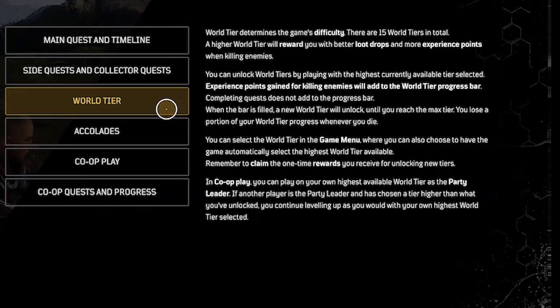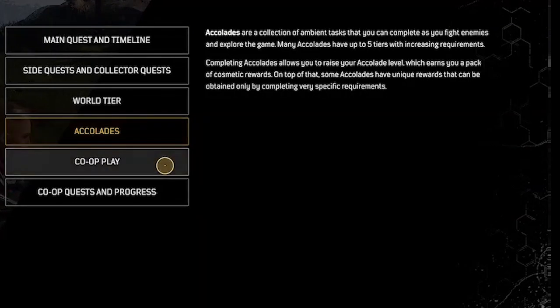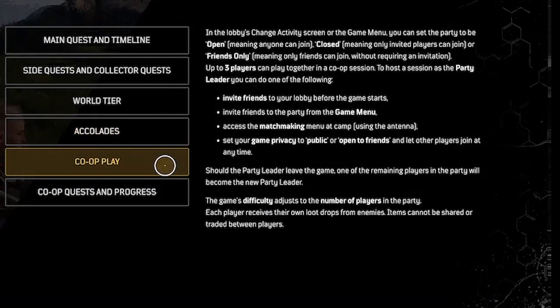You can unlock world tiers by playing with the highest currently available tier selected. In co-op play, you can play on your own highest available world tier as the party leader. If another player is the party leader and has chosen a higher tier than what you've unlocked, you continue leveling up as you would with your own highest world tier selected. Accolades are a collection of ambient tasks you can complete as you fight enemies and explore. Many accolades have up to five tiers with increasingly difficult requirements. Up to three players can play together in a co-op session. Should the party leader leave, one of the remaining players will become the new party leader.